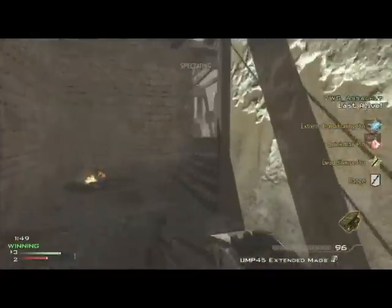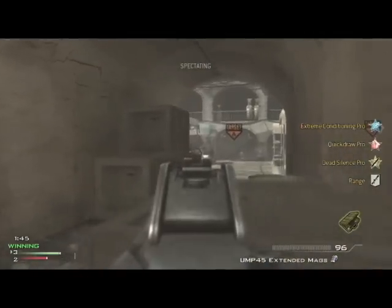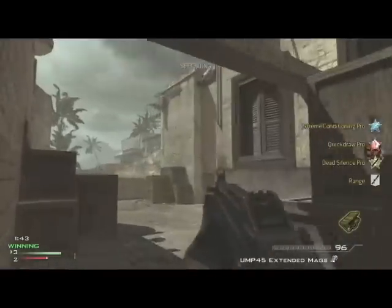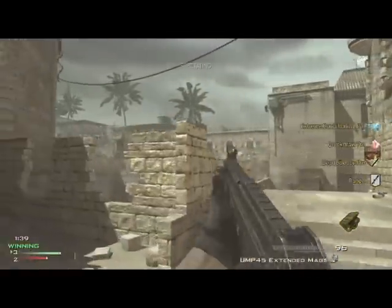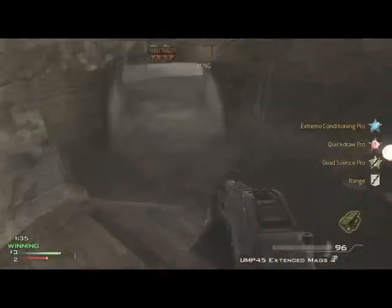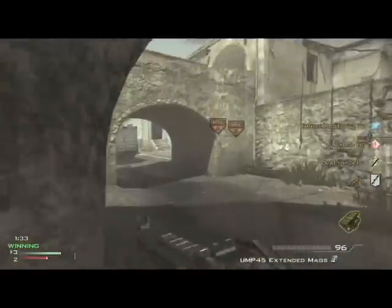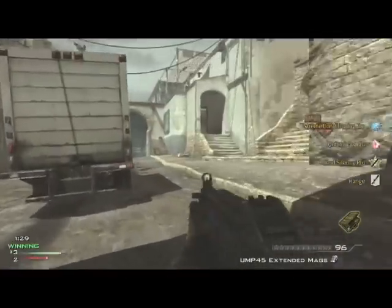Now we are all down and it's up to VWS — the second best clutcher I've known in the search and destroy category. He likes to take a slower push approach. As you can see he's going all the way to the back of our spawn, whereas I would have been pushing up to some building where I know my teammates at least took one out, to build better confidence for myself.